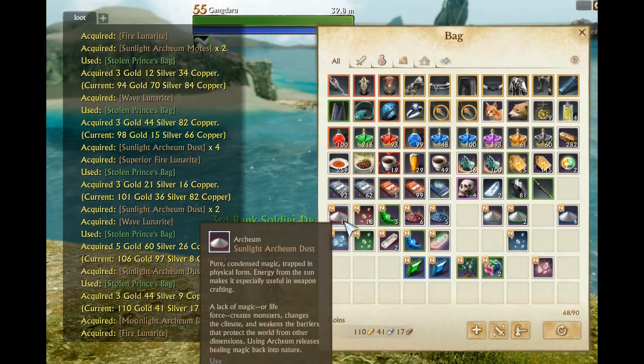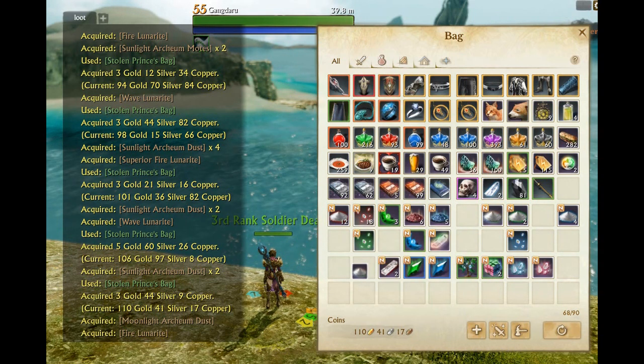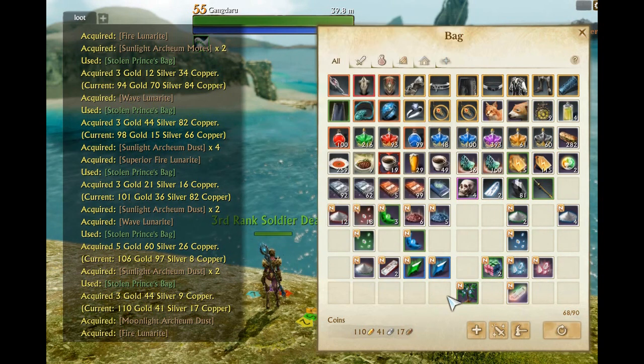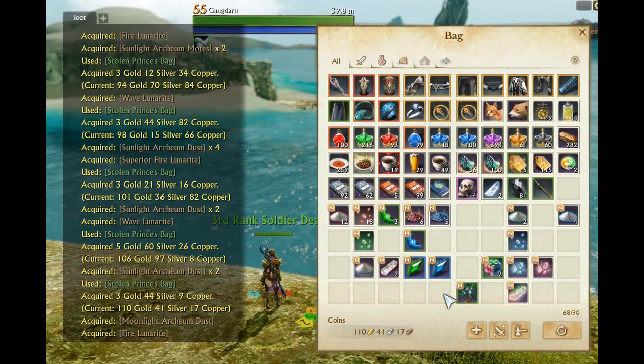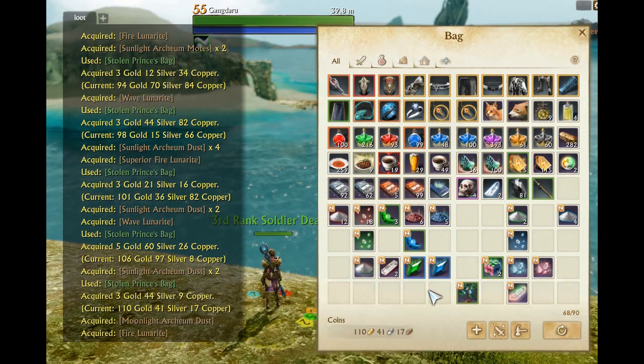You can pretty much disregard a lot of this stuff here. The dusts, the motes, the wave lunar drops — those are pretty much worthless. These are the only items that are actually worth anything, and the most valuable stuff out of here is the archium trees, probably worth around 15 to 20 gold depending on your auction house cluster. Everything else — superior fire lunarite, superior wave lunarite, the moon point, the shards — might be worth a few gold each.